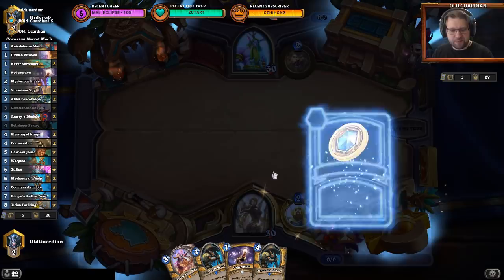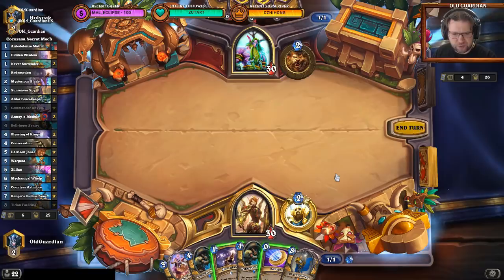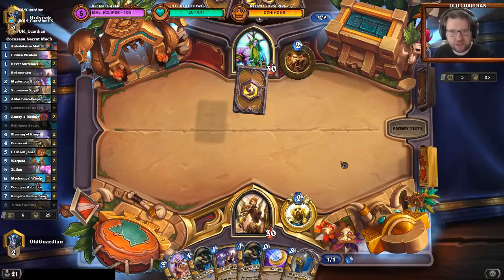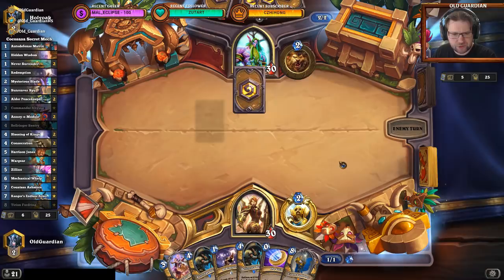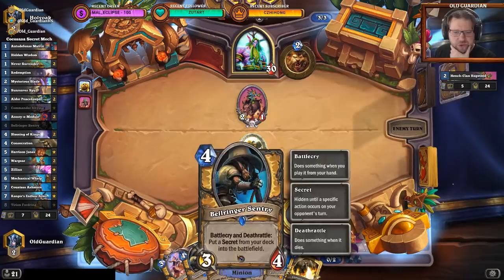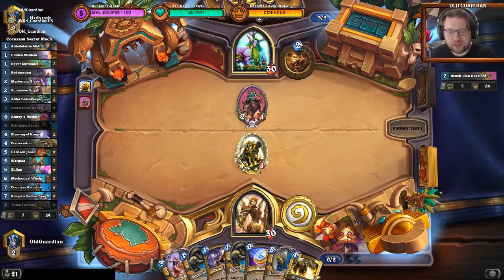Deck Tracker recognized the deck — excellent work. There's no reason for me to play the Redemption out early. Rissa does not get redeemed. So this is going to be a Token Druid almost certainly. If this was some other secret there was a chance to play it, but not really the Redemption. This looks like it's going to be Coin into Bellringer Sentry. I believe my opponent is playing some form of Token Druid, and I happen to have a Consecration in hand which can be useful. Using Blessing of the Ancients this way is really curious. Then we coin the Bellringer Sentry and get a Never Surrender — not a secret I really wanted there.